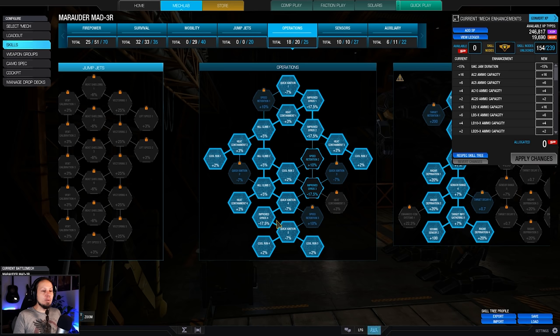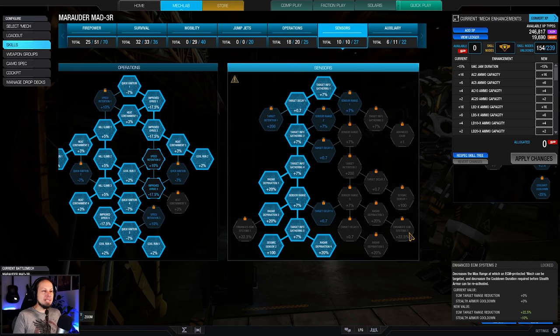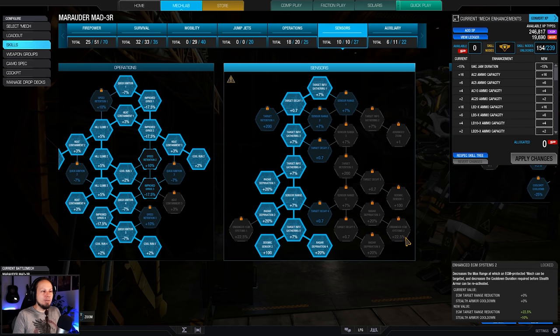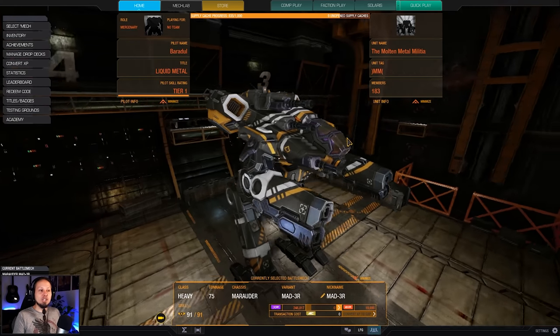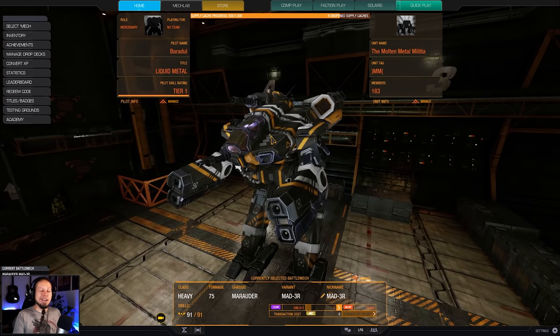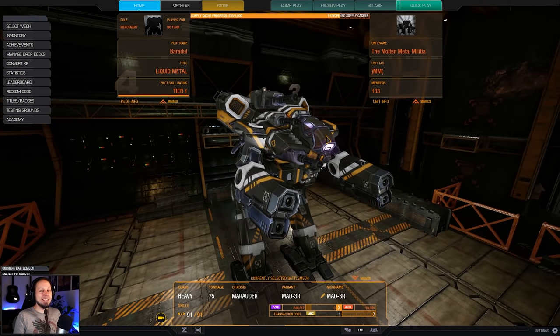We also have maximum cool run, almost maximum heat containment, a 60% rate of deprivation, and even a point into seismic sensor — though usually you should go for both or nothing at all. There is a double cool shot plus a UAV in the consumable slot and that's the build, everybody. I wish you all a lot of fun in the two games coming up. Don't forget to leave a rating, subscribe to the channel if you haven't already, and now it's time to hit the battlefield.